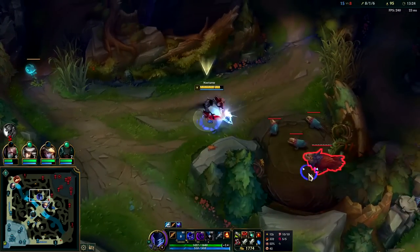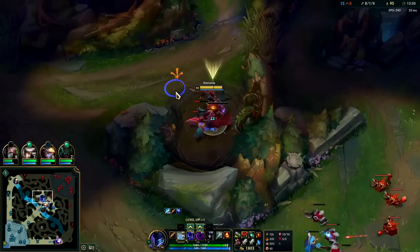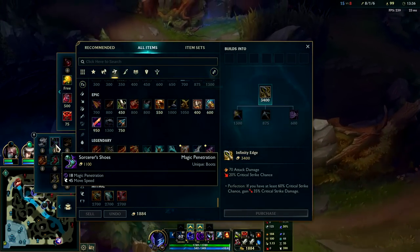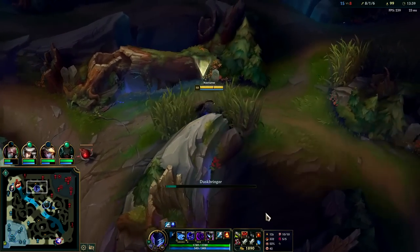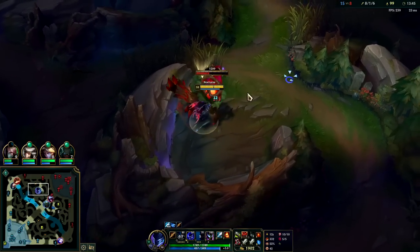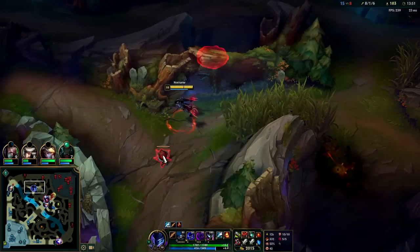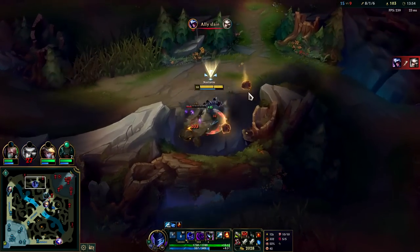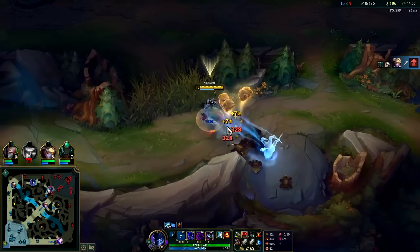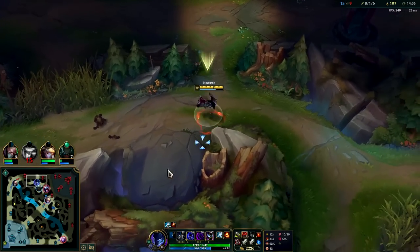Lethality Nocturne is not really viable — I've talked about this a lot. Lethality is essentially flat armor penetration, and magic penetration such as Sorcerer's Shoes is flat magic penetration. After the durability buffs a couple patches ago that gave every champion extra health, armor, and magic resist, it inherently devalued the flat penetration items. Those type of builds on most champions aren't the most viable anymore. If you look at lethality Nocturne builds they hover around 50% win rate; if you look at his Stride Breaker or Shield Bow builds those are more around 59 to 65% win rate.